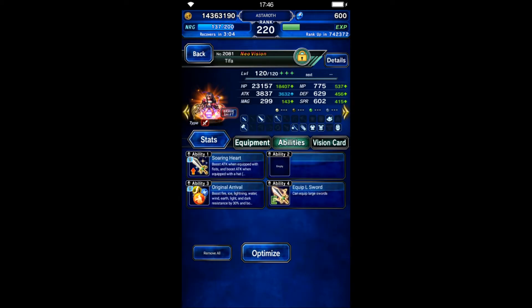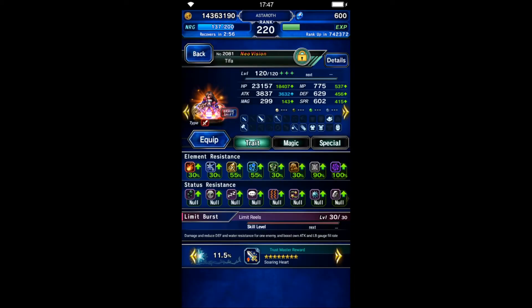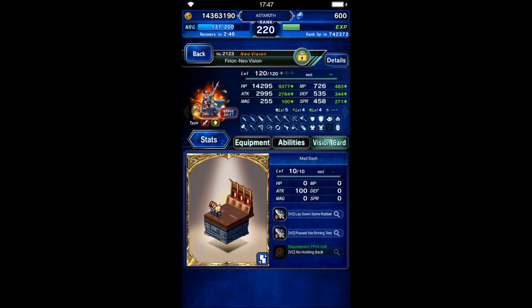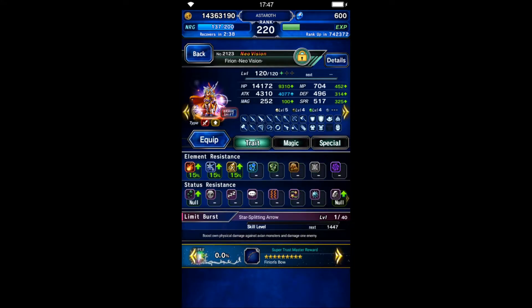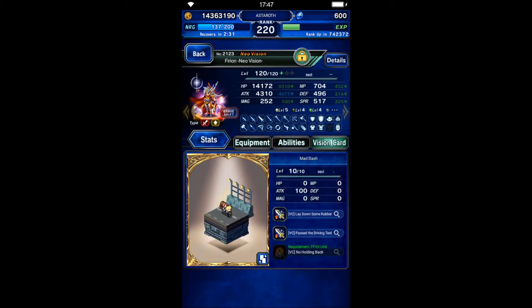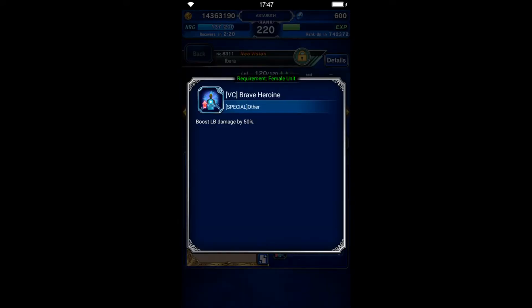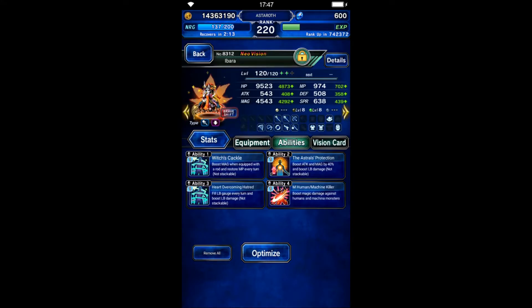T5/Tifa is gonna be a limit burst finisher and she needs elemental resistance in her normal form. We're gonna use her as a defense breaker with her normal form limit burst. For her breath form, we're gonna use her as a damage dealer, so no elemental resistance needed — just gear for full damage and killer. Virion is the same as Tifa: his normal form needs as much elemental resistance as possible, and his breath form needs full damage with limit burst damage. Ibarra is also a limit burst finisher — we use Starlight Elena guard for the extra 50% limit burst damage. Her normal form needs light and dark resistance, but her breath form doesn't.